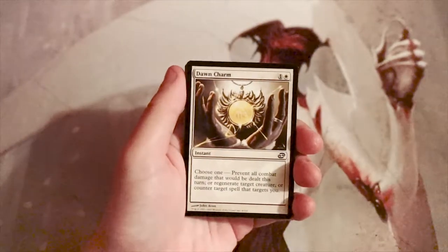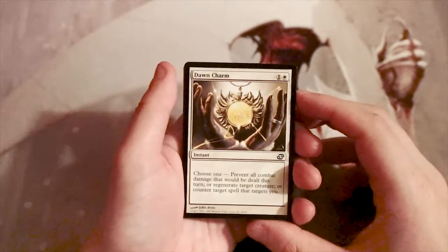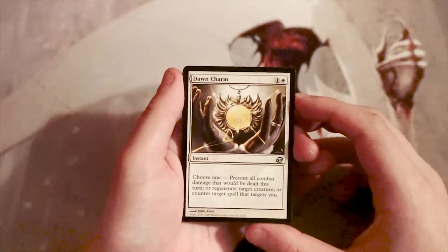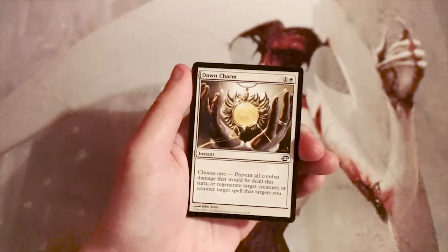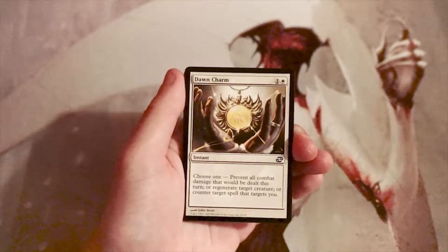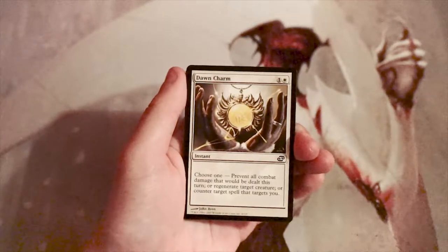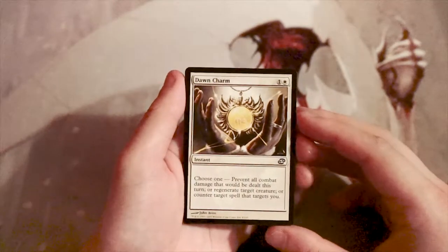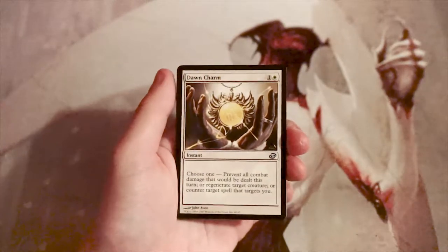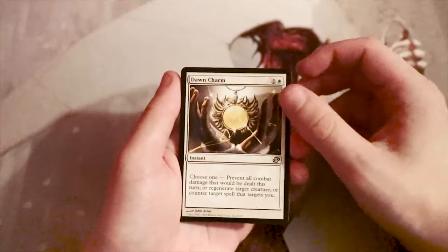We have Dawn Charm — there was a cycle of these. It's an instant for one and a white. Choose one: prevent all combat damage that would be dealt this turn, or regenerate target creature, or counter target spell that targets you. It's a perfect example of what Planar Chaos does, mixing mechanics across colors. I don't really like this card for draft — it just doesn't do enough and isn't very proactive.